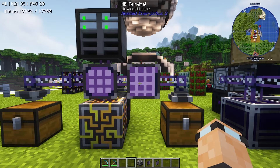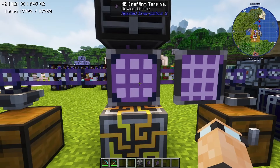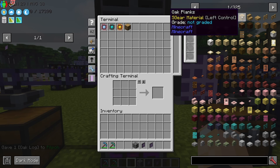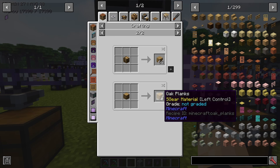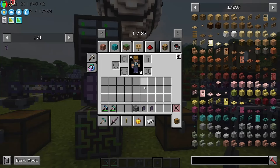You're also going to want to make some way of viewing your storage. I suggest the ME crafting terminal rather than just the ME terminal — they are slightly different. The terminal is basically a big chest where you can put in and pull out items. The crafting terminal is better because it has a crafting table built in — if you put oak logs in, click the oak planks recipe, it moves items from your storage and you can grab them straight out.